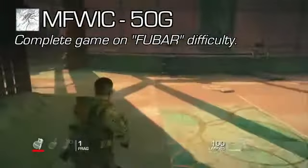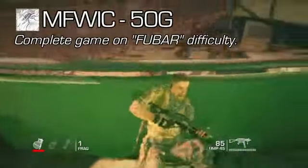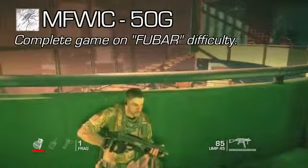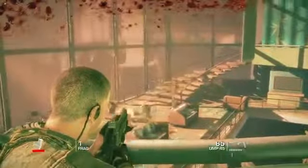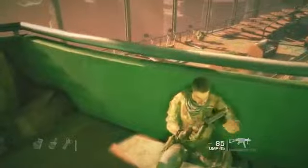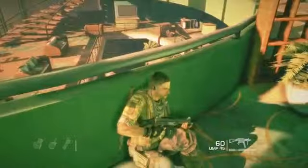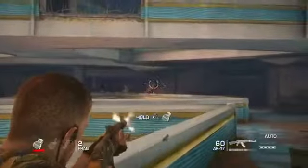And MFWIC for 50 Gamer Score: complete the game on FUBAR difficulty, which is like their nightmare or insanity — their hardest difficulty. Is that selectable from the beginning? No, you've got to beat the hard difficulty to unlock it. What does MFWIC stand for? I assume it's a reference to Tango and Cash in some way — My Friend With Infant Children, clearly.